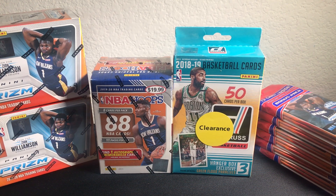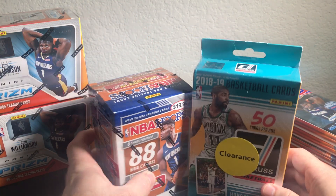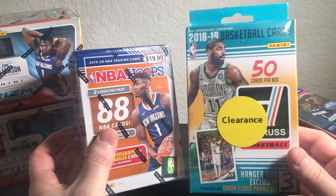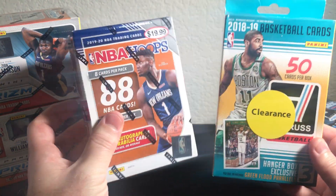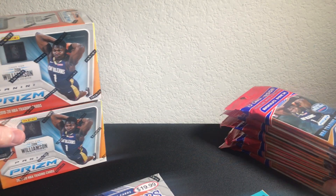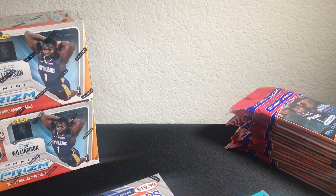Good evening everybody, this is Niner Card Nation. We're opening some basketball tonight — probably just gonna start with the NBA Hoops and I got this Donruss 18/19 basketball on clearance at Walmart, and then just a regular blaster box of Hoops. After that, next video we'll go ahead and open all these nice Prism — hoping to get that Zion or Ja.